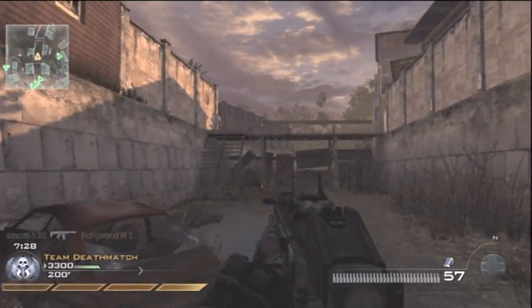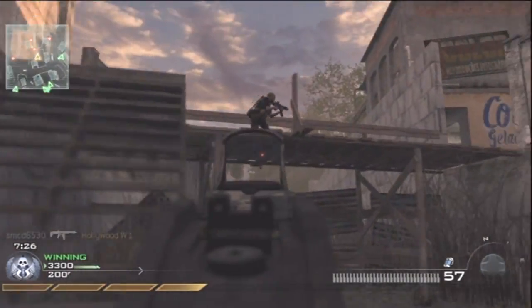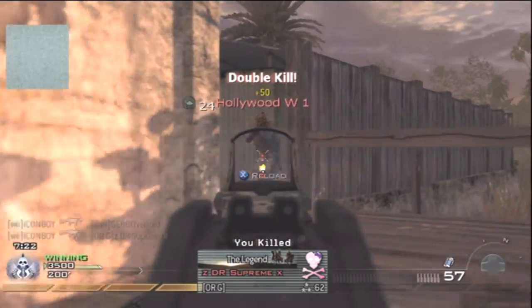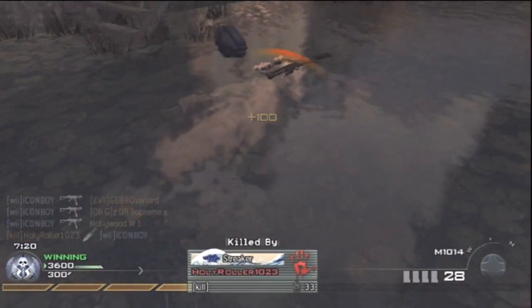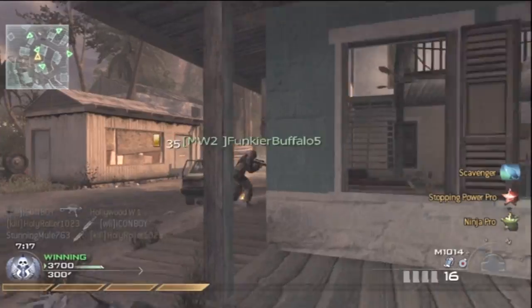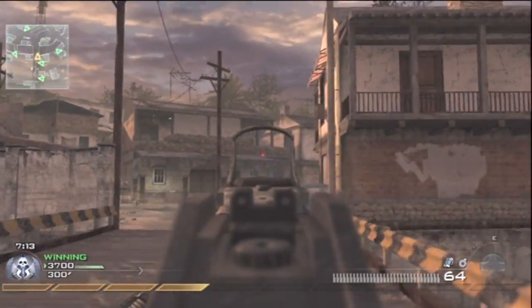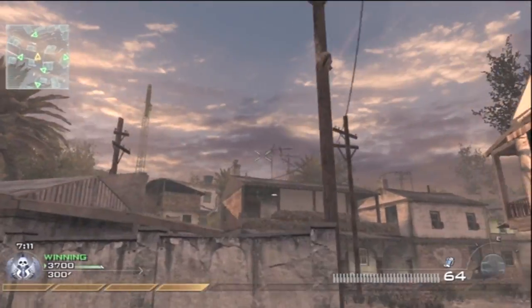In Wii there are set spawns — if you're holding A and B, obviously they're going to spawn near C. But here, it's pretty much lock-on spawns. You're guaranteed, for the most part, to spawn at that spot. There's no chance of spawning around the other side like there is in Wii, but that's besides the point.